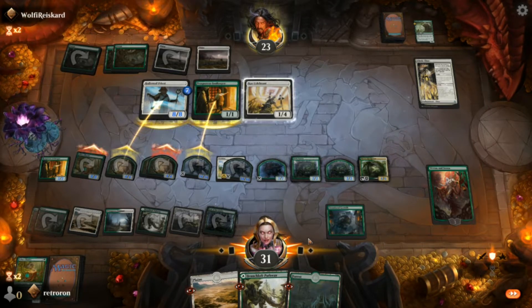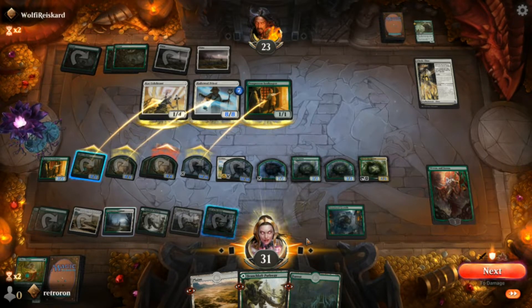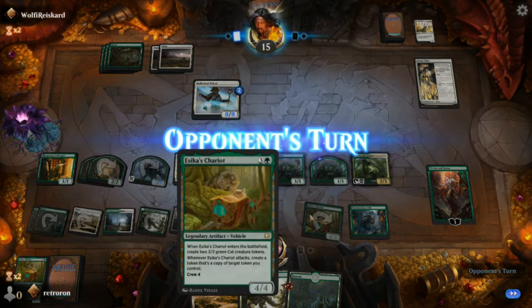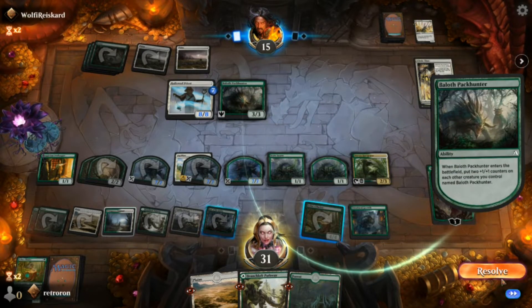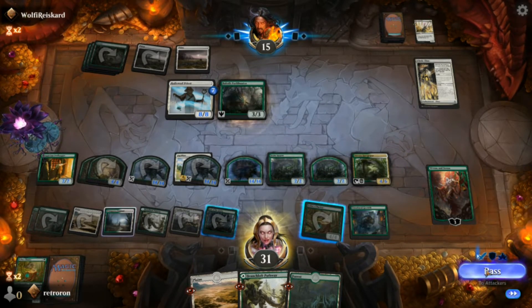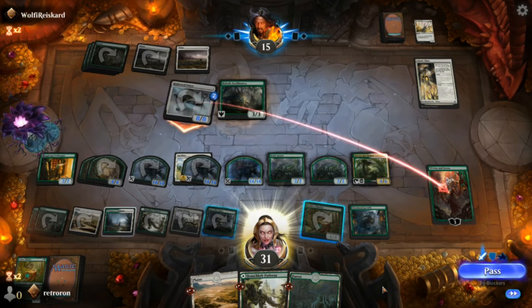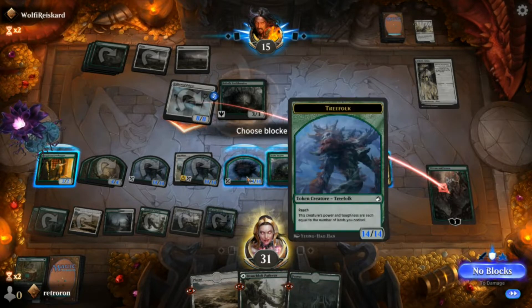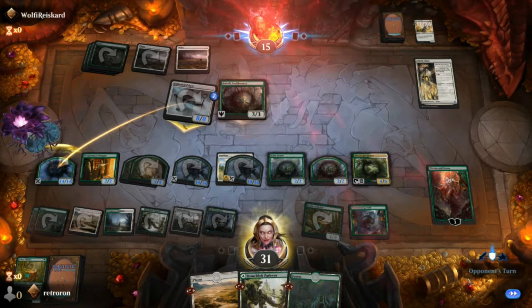He's keeping the Priest alive still but it doesn't really matter. If only he had some kind of board clear in his deck. This should be his last turn — he's overwhelmed. Once you really get the synergy in this deck of copying the tokens, it's pretty hard to deal with. He attacks Ren — we're not going to let Ren die even if it doesn't make a difference. That's a 14/14 now, he finally loses the Priest and just concedes.